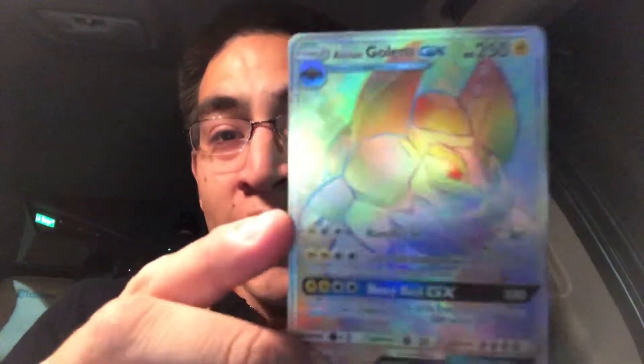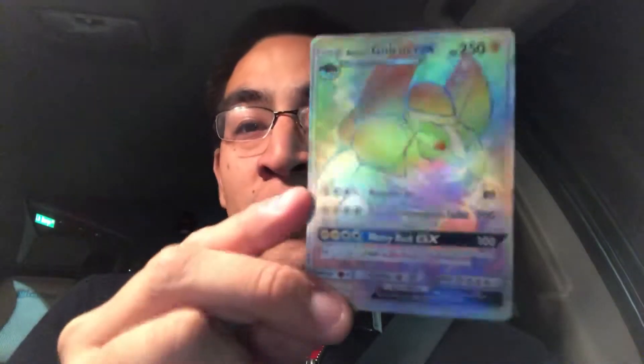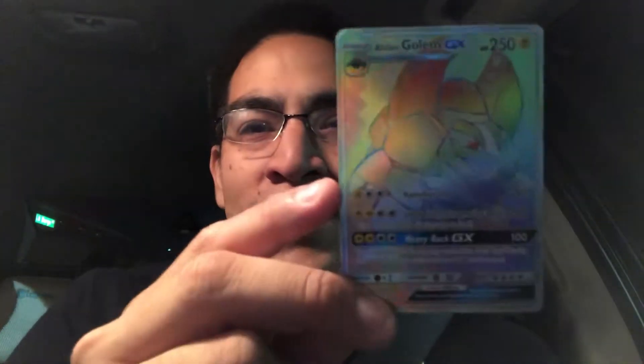I honestly didn't think I was gonna pull a single card out of this entire blister pack, but I ended up pulling an Alolan Golem GX hyper rare secret rare card! I already have one, so I can use this for trade. But the fact that I pulled one of these bad boys out of just a single blister pack is pretty darn sweet — I was, like I said, not expecting it. Wow! So that actually ended up not being as bad as I thought.